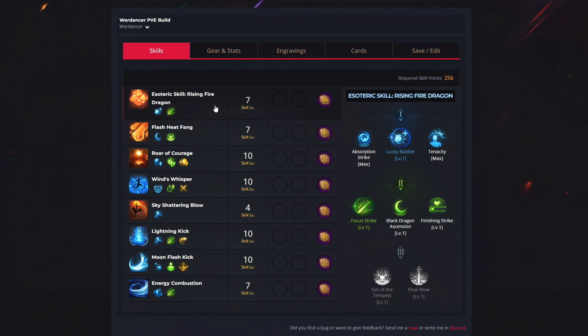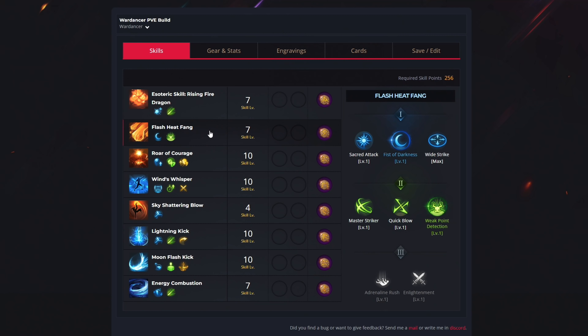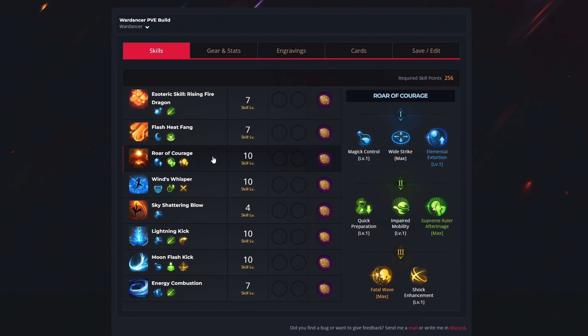For the first ability we have Rising Fire Dragon. We use just 7 levels to unlock Lucky Bubble and Focus Strike, and for your rune you want to get Gale Wind. For the second ability we have Flash Heat Fang. We use 7 more levels to select Fist of Darkness and Weak Point Detection, and for your rune you want to get Judgment. For the next one we have Roar of Courage, using 10 levels to unlock Elemental Extortion, Supreme Ruler After Mage, and Fatal Wave, with the Wealth rune.